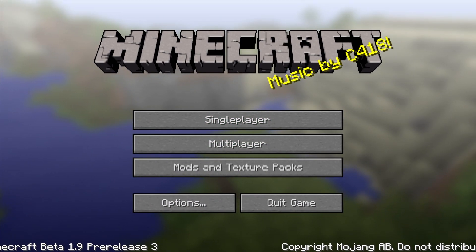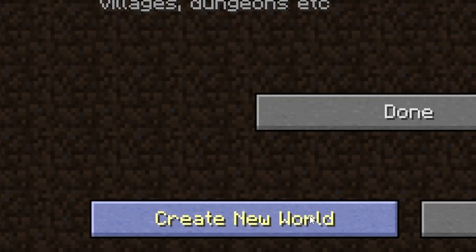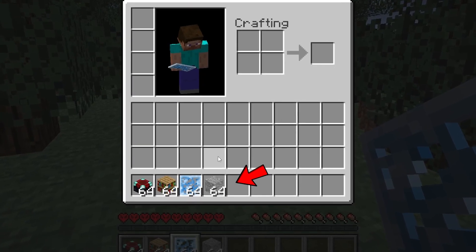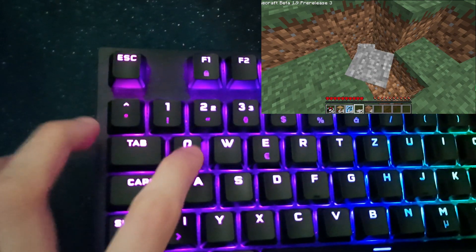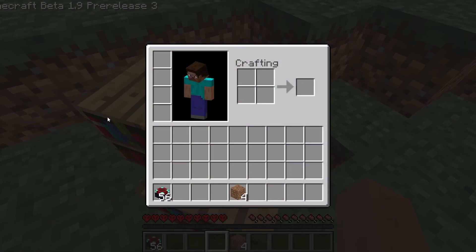Let's load up Beta 1.9 pre-release 3. Apparently in this version you can get portal frames as a drop if you blow them up with TNT, and then we can get them to the super flat world by storing them in the nether and transferring the game files. I don't know if it's gonna corrupt anything, but let's start by making a brand new world. This feels so weird — why do I have all this stuff? Apparently the game crashes if I hover over this item in my inventory, so we want the real survival experience anyway, let's throw all the stuff into this hole.